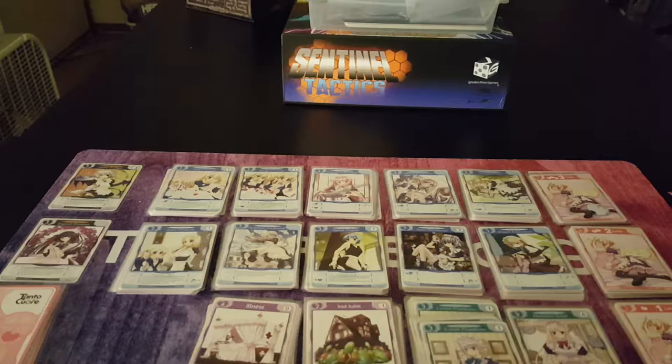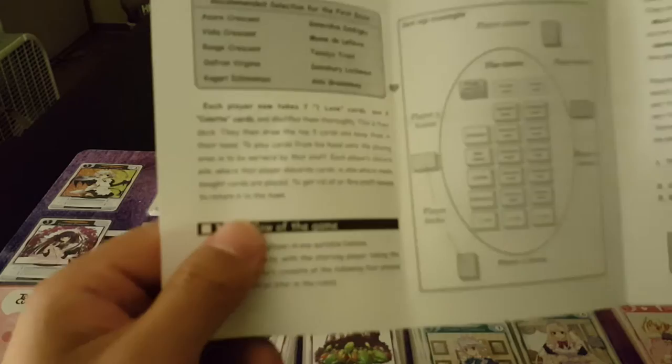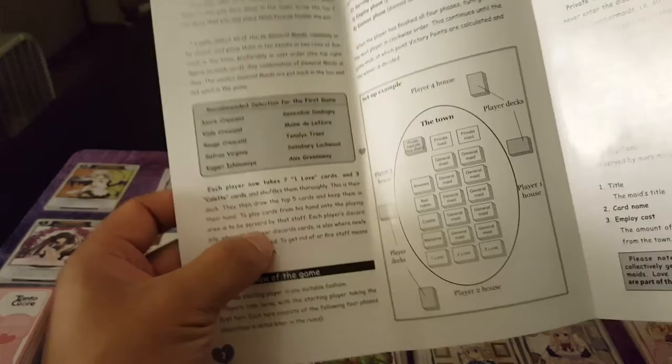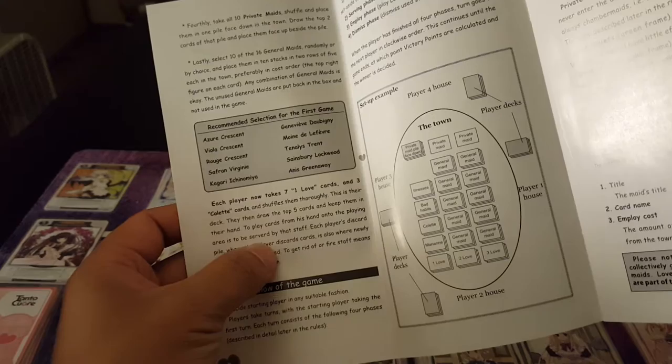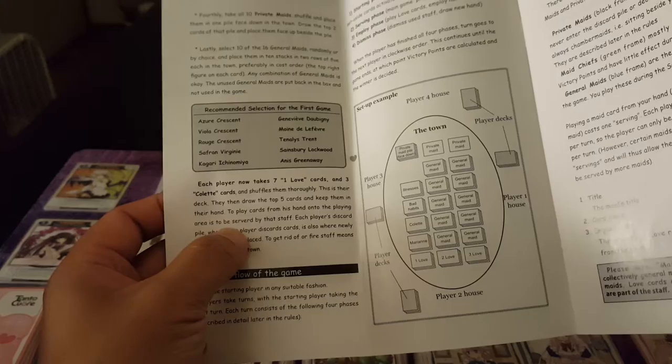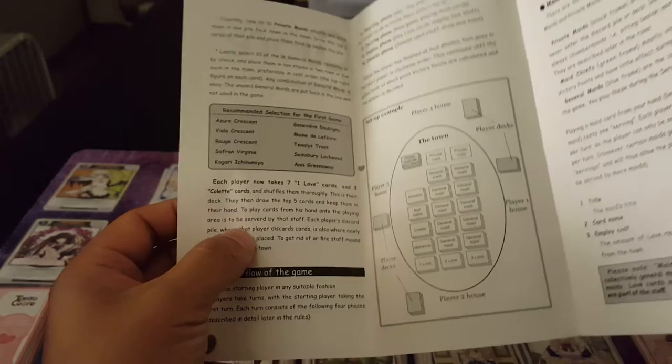To play cards from your hand onto the play area is to be served by that staff — I think it says 'served.' Each player's discard pile is where that player discards cards; it's also where newly bought cards are placed. To get rid of or fire staff means to return it to the town.